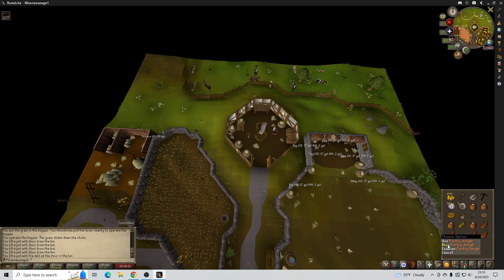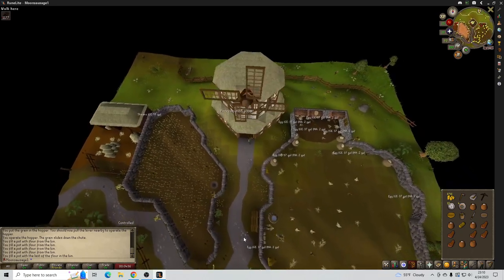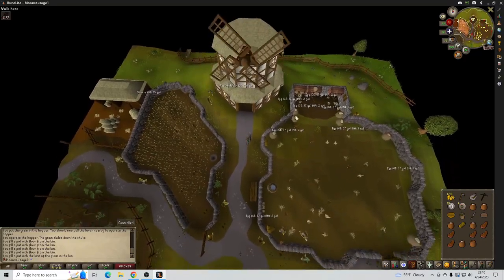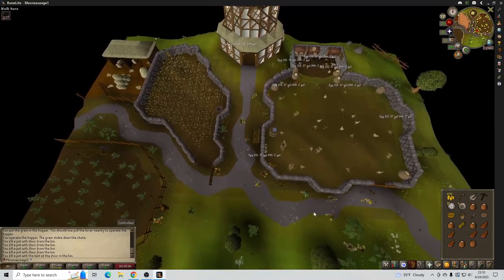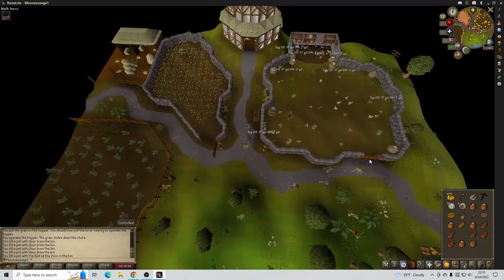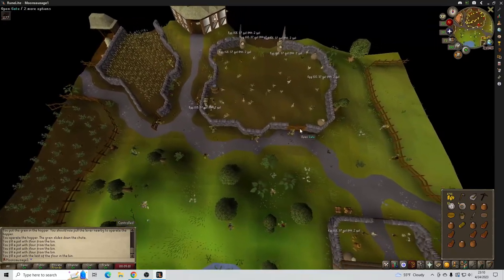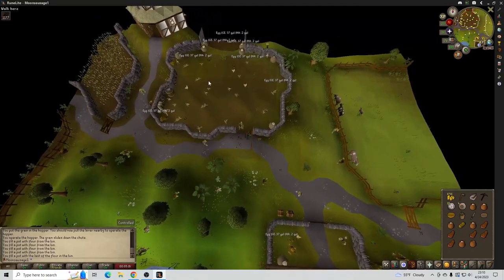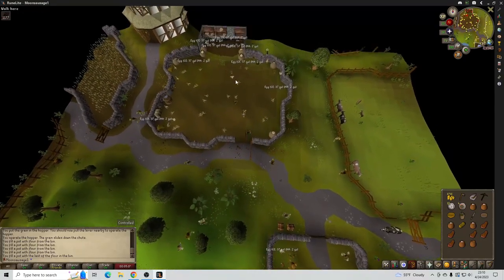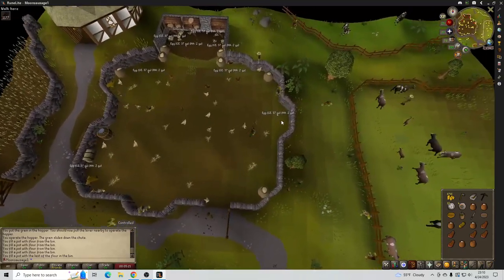Go ahead and drop the excess. Here's the chicken coop — there's a whole bunch of eggs in here so we're going to grab a couple. Eggs can be a little bit difficult to get, so we'll work on that first. Let's grab a couple here.